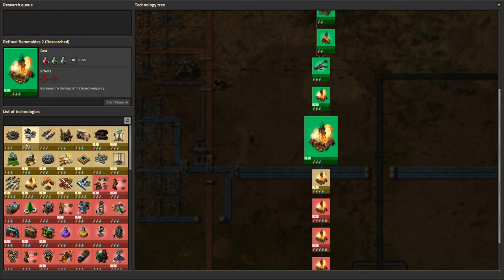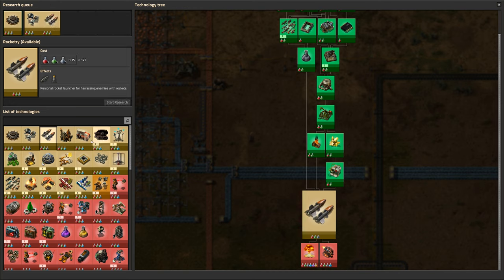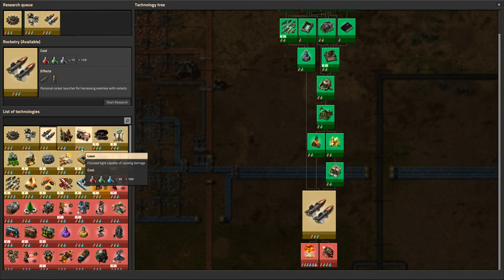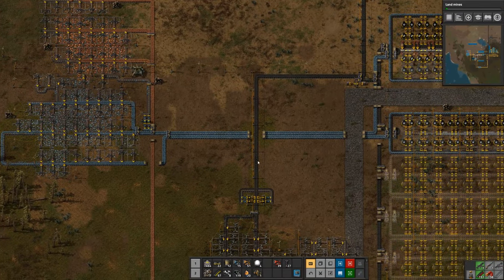Okay, so our research queue is done. We're running out of options — we can do landmines, we can do combat robots, and we can do rocketry. So let's go ahead and get those done, and then what I want to start working on today are the blue science packs, which is what we need to continue advancing our research.